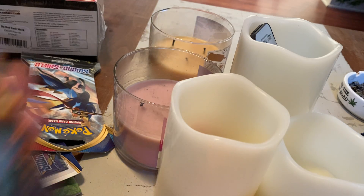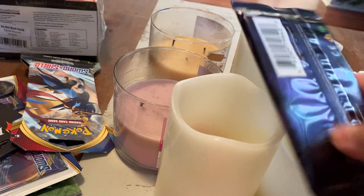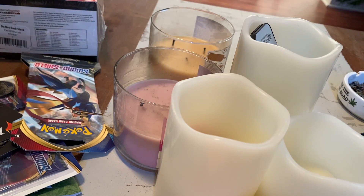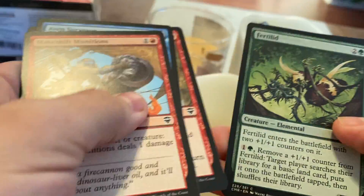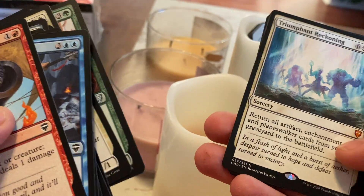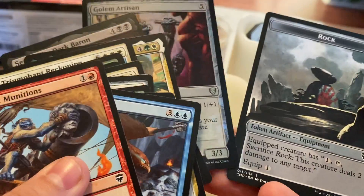I'm just getting these Magic packs out of the way. This is Commander Legends, a 20-card booster pack. That's a lot of cards — you can really feel it, it's thick. Like Dexter's mom thick. These are all commons, there's the uncommons, there's a mythic, there's the rare, there's a holocommon, and there's a rock. Good thing I got a rock.